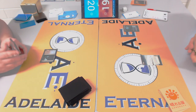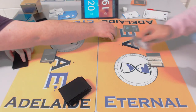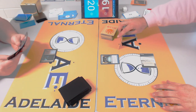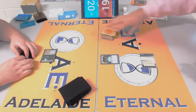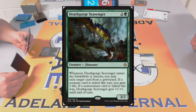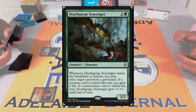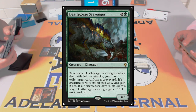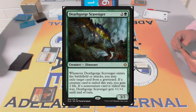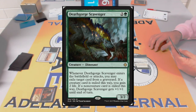Going to game three — I saw James brought in Qasali Pridemage, Naturalize or Fragmentize, Nature's Claim, and four cards from the sideboard. Scene Collector and Negates might be coming out since they didn't perform well. Deathgorge Scavenger — let's have a look. James has Ob Nixilis Reignited in his Grixis list. James is a previous winner of this Highlander tournament — the time before with Grixis Control.